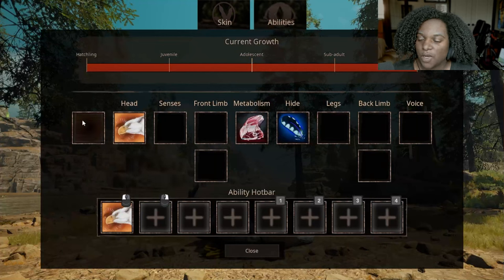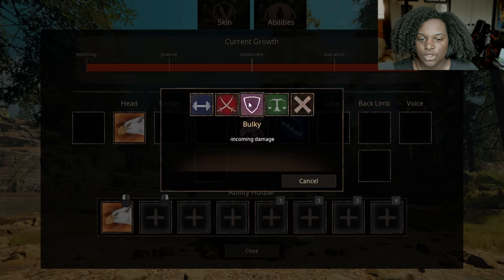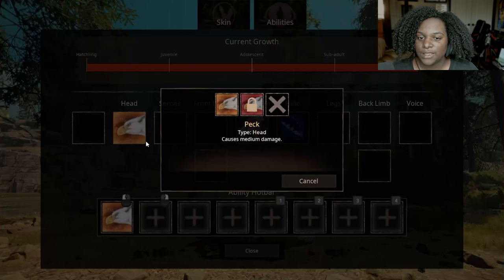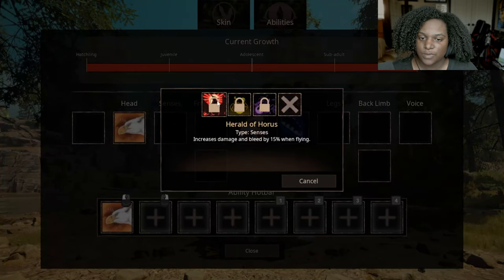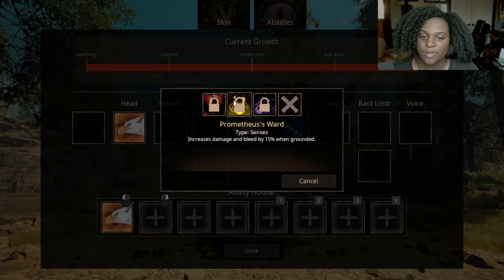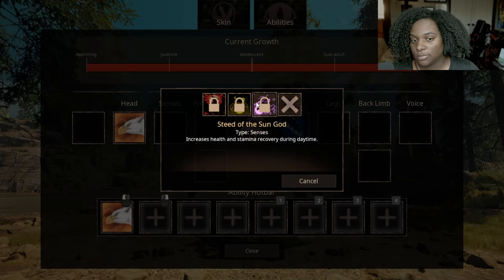Let's check out the abilities right quick. Here's our extra senses slots: we have plus stamina recovery, plus bleed damage, minus incoming damage (so plus defense), and then standard which is our balanced. Then we have one head slot: we have Peck which causes medium damage, and Rip and Tear, a delayed bite that does medium damage and high bleed. For senses, we have Herald of Horse — increases damage and bleed by 15% when flying; Prometheus Ward — increases damage and bleed by 15% when grounded; and Steed of the Sun God — increases health and stamina recovery during daytime. These are all really good. I would use any one of these.